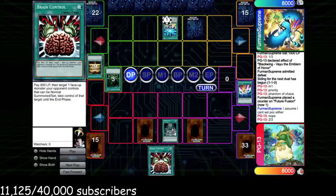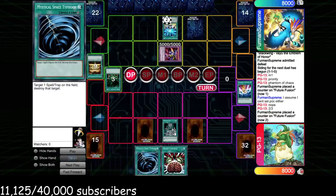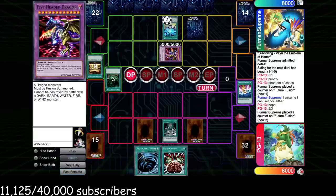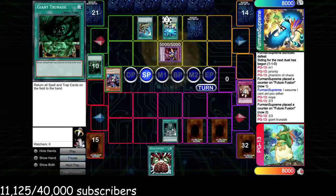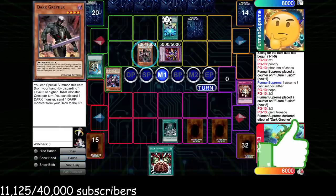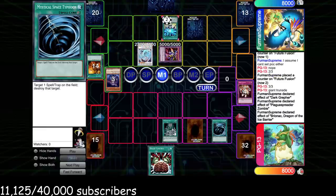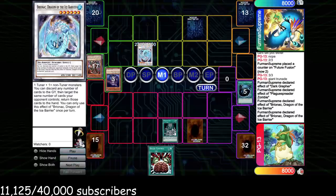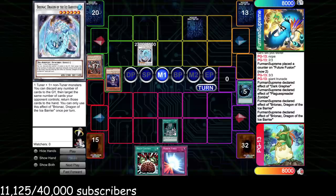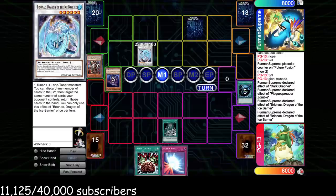We draw Brain Control, set Mine Crush, pass. He summons Five-Headed Dragon in defense — totally chill — passes. We draw Mystical Space Typhoon, literally the best possible draw here because it gives us an out to Five-Headed Dragon even through Cold Wave or Heavy Storm. We set the Typhoon. He adds Giant Trunade but we Mine Crush it. He goes Rota for Dark Greffer, normals it, pitches Plaguespreader, Synchros into Bionic Soldier. Bionic pitches, bounces my Typhoon — I chain it on Future Fusion. Now he knows the other set is Mirror Force, so he won't priority bounce both.